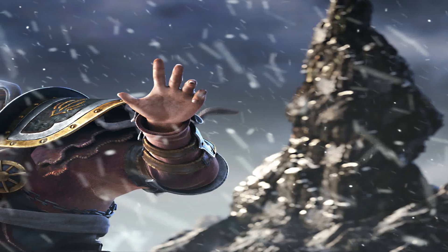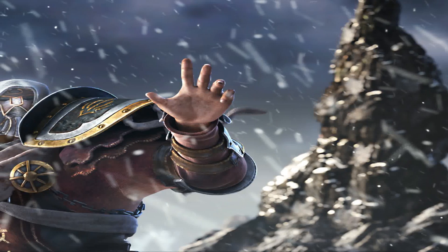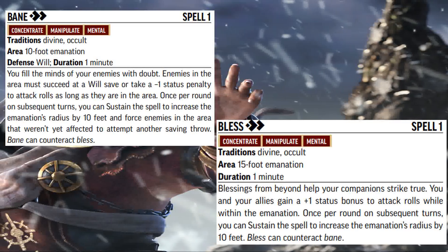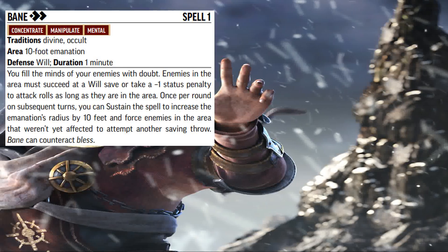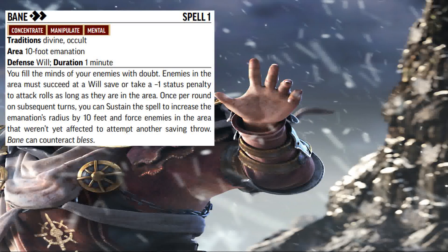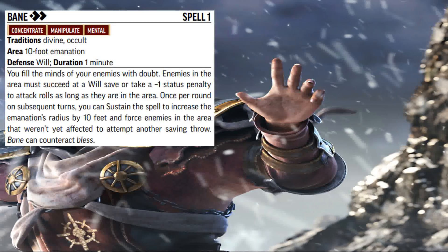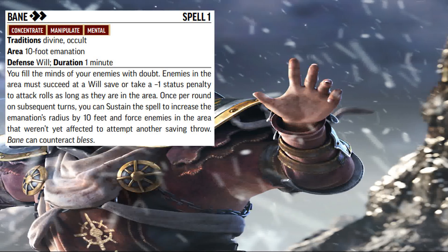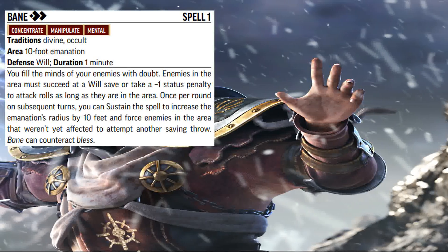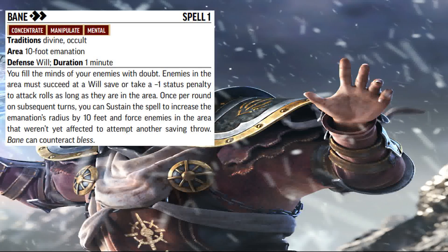For my next entry, I've got two spells since they do the exact opposite of one another — Bane and Bless. Both of these spells were buffed in the remaster. Bane gives a penalty to attack rolls to any enemies that are in its area, but it no longer starts as a 5-foot emanation. Instead, it starts as a 10-foot emanation, and you can still increase its area every turn, but now it increases by 10 feet every time you sustain it.